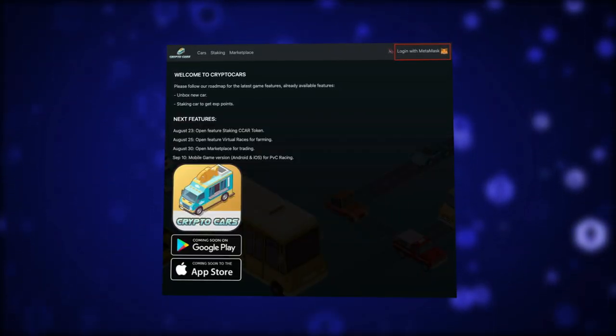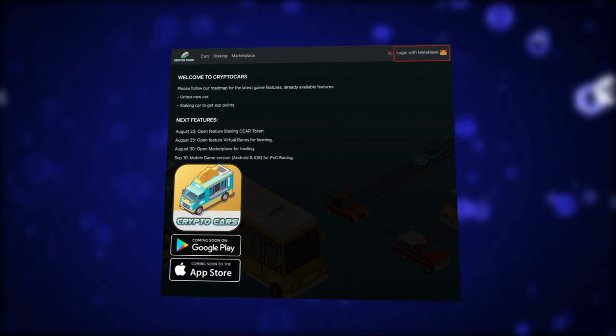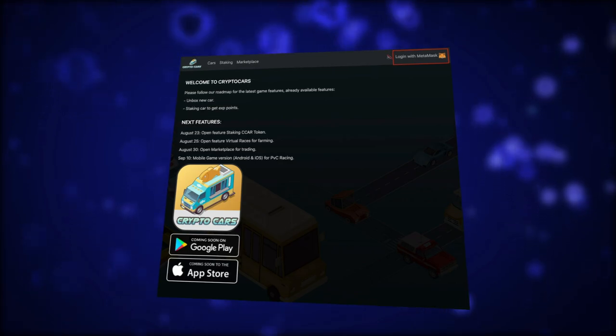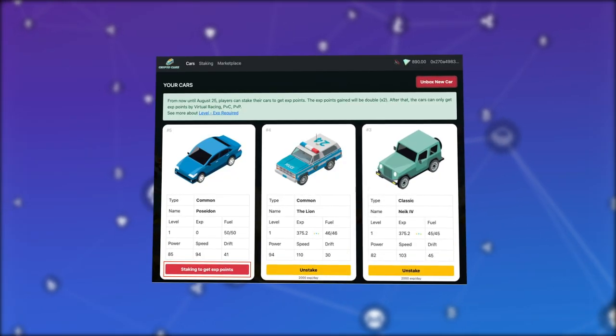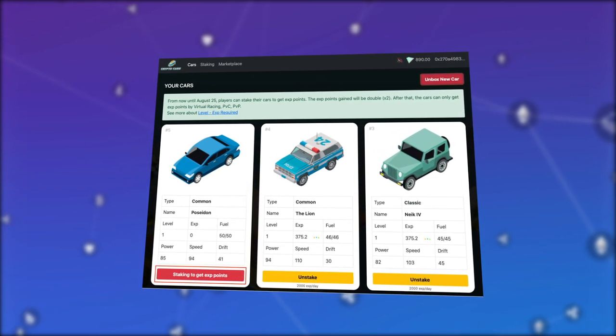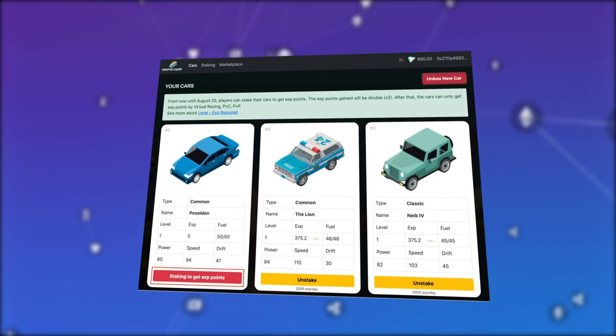You can also buy and sell vehicles and supplies on the marketplace, which opens on August 3rd. And already on September 10th, the mobile version of the game will be available, allowing you to participate in races from your smartphone.